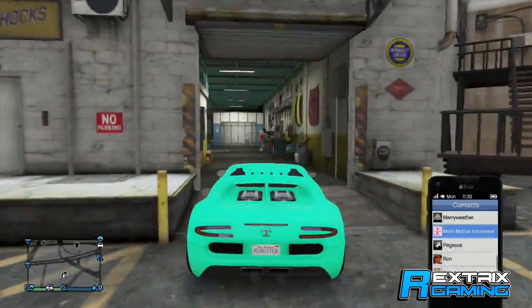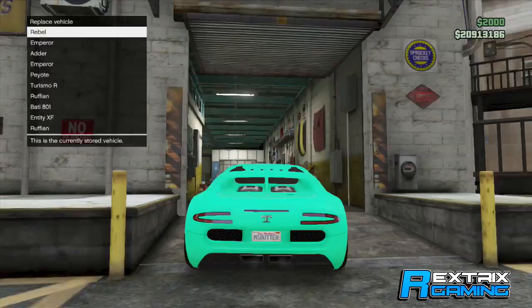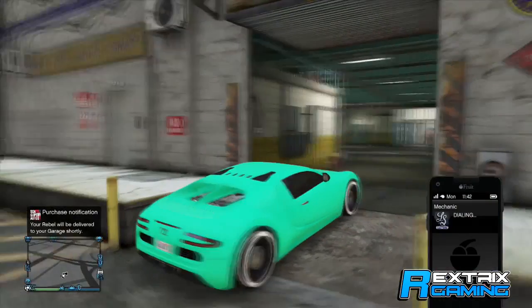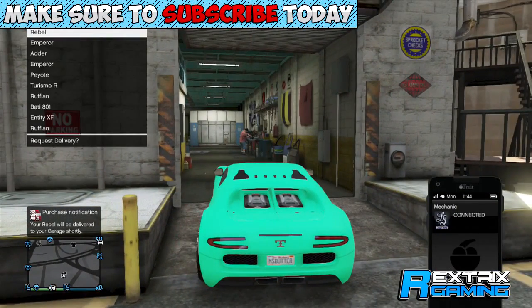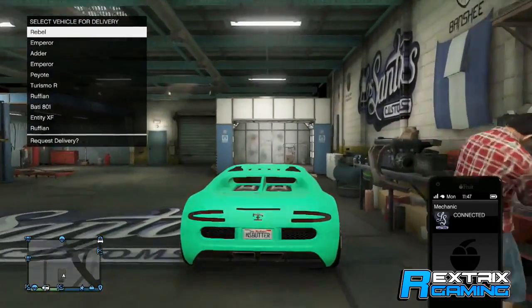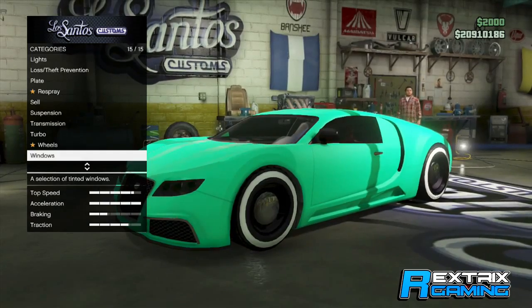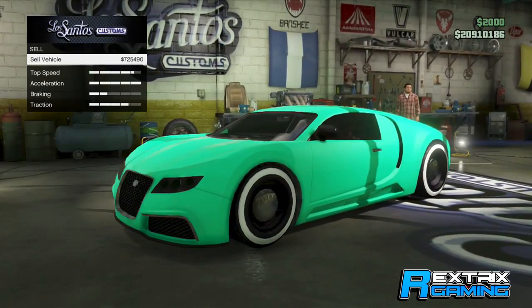As soon as you guys are there, you want to put your top two wheels right into the door, and then go on your phone real quick and purchase the Rebel if you haven't already. You don't actually have to purchase it all the time, as you'll see in this glitch, but now you want to call your mechanic and drive straight in. Hover over the Rebel, hit A, then right on the D-pad — you should be in Los Santos Customs — and then you want to sell your vehicle.